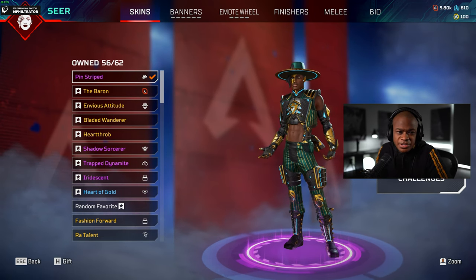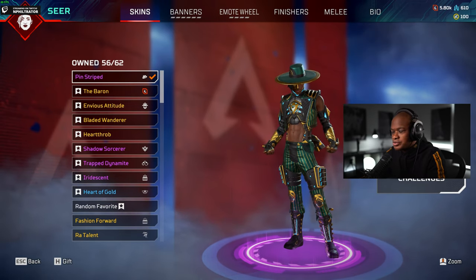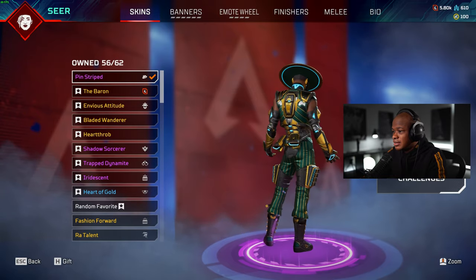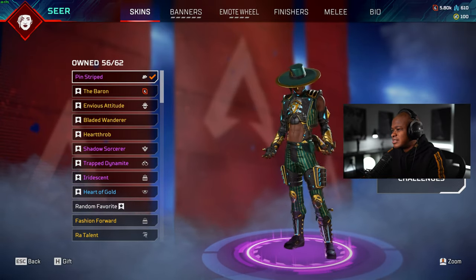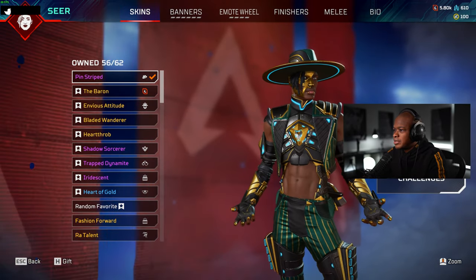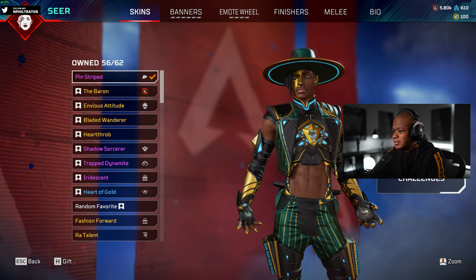Hey guys, what's up? Welcome back to another video. What we're going to be doing today is checking out the new Seer pin-striped skin that we got in the event. We just unlocked it. What I like about it is the colors — I think the green and gold just really look good. Plus it has the Phantom of the Opera type thing going on. But I like it.